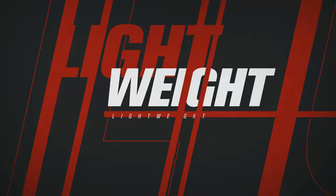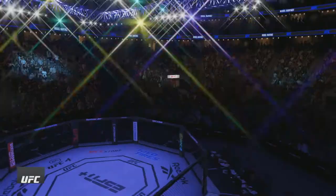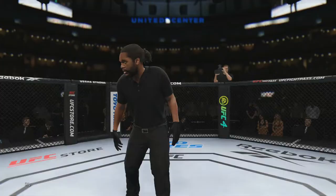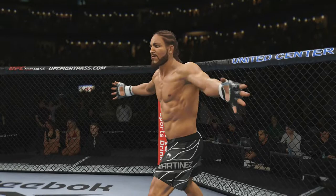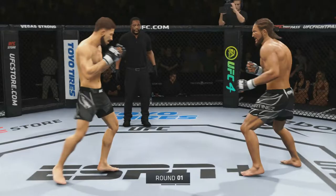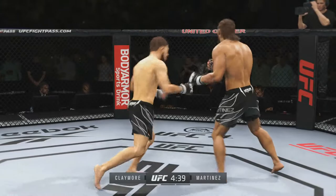Claymore versus Martinez — this one's going to be crazy. Miguel Martinez is the underdog, Claymore is just a slight favourite. Claymore is 11-4, Martinez is 9-1. This is going to be an exciting fight — two very high level strikers. If Miguel wins this fight, it's the biggest win of his career. Claymore is a beast, one of the guys at the top level at lightweight. I feel like Claymore is the better boxer but Miguel might have an advantage in the kicking game.